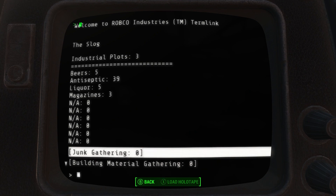When you first click industrial, it shows the total output for all plots of that type in the current settlement. At Slog, we've got three industrial plots — a brewery, a distillery, and a magazine printer, which makes sense for the output shown. One thing to note: production class plots don't actually produce into your workbench for you to grab. They produce into the shop types that correspond — beer and liquor go into shopkeeper wares for the bar, magazines go to the bookstore, and antiseptic is an actual virtual resource.